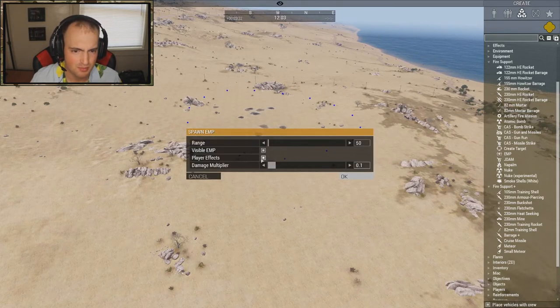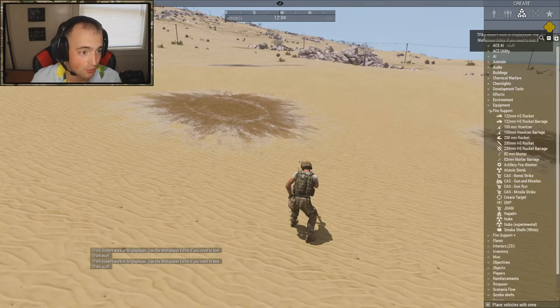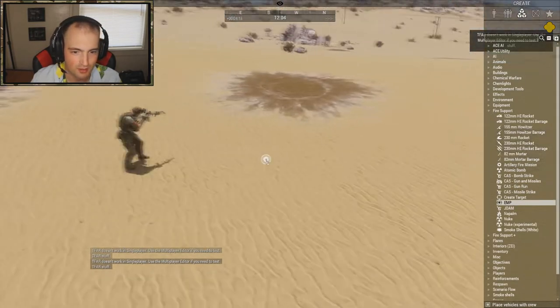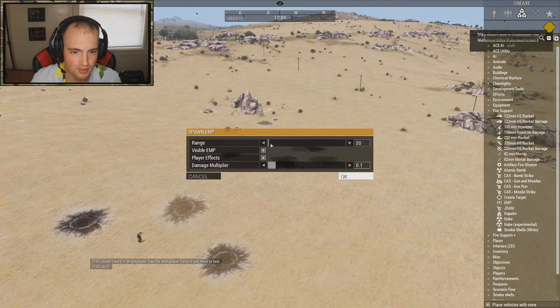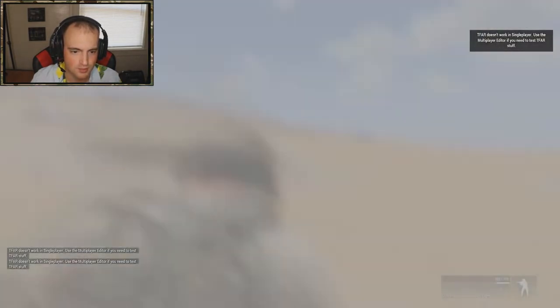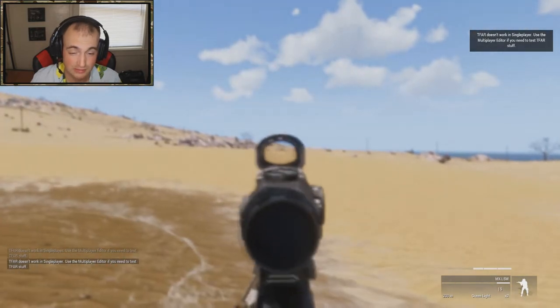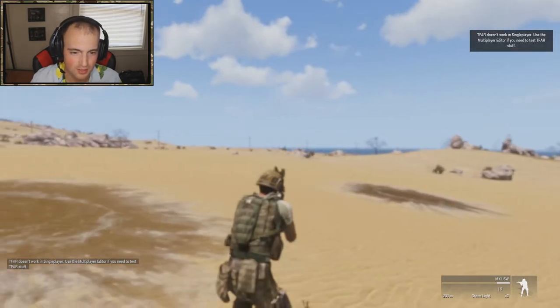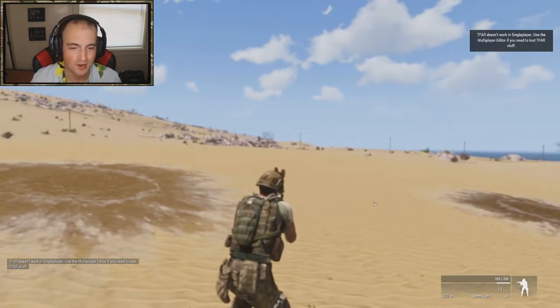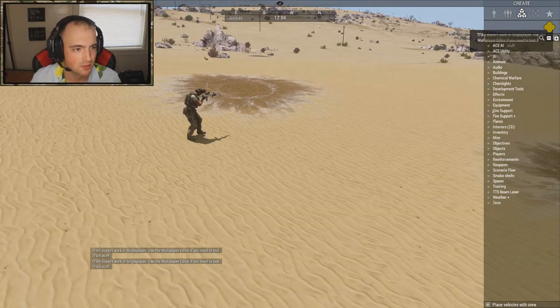Then there's the EMP — visible EMP player effects. I'm going to test it on my actual player. I don't think it does any damage, hopefully. Spawning the EMP with a 50 meter range, damage multiplier set to zero. It just went off and the red dot still works. So if we're doing the EMP to get rid of scopes, kind of Modern Warfare 2 style with the nuke mission, I don't think it works — could be a bug on my side, let me know if you've tested it.